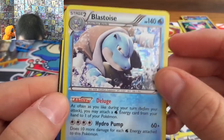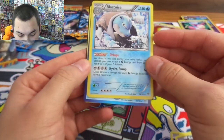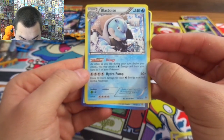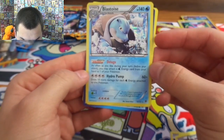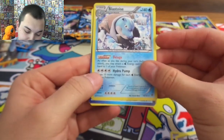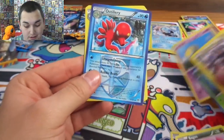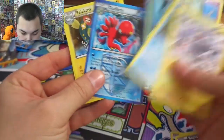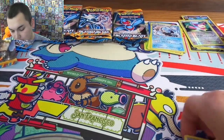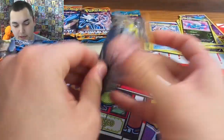Very cool looking — kind of hard to see the holo but it's there. He's got Dodge and Hydro Pump — as often as you like during your turn before you attack you may attach a Water Energy card from your hand to one of your Pokemon. And then Hydro Pump for Colorless Energies does 10 more damage for each Water Energy attached to this Pokemon. So figure if you got them on there it's 100, and back then 100 is quite a bit. Octillery, Porygon 2. That was very cool — oh Blastoise!